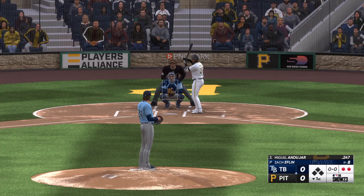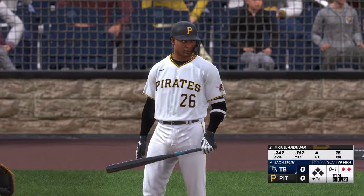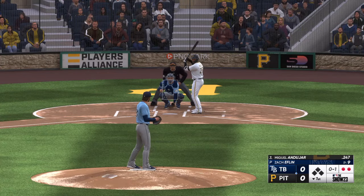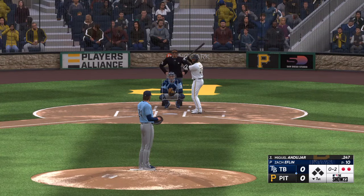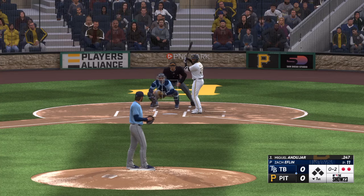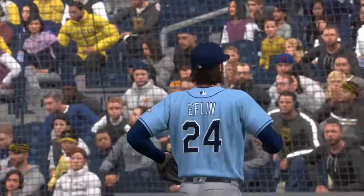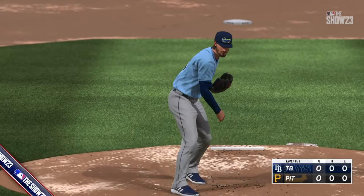Here's Miguel Andujar — that's a strike, 0-1. Swing and a miss, struck him out. Good work there as he gets a 1-2-3 inning — nothing doing here for Pittsburgh, scoreless after one.